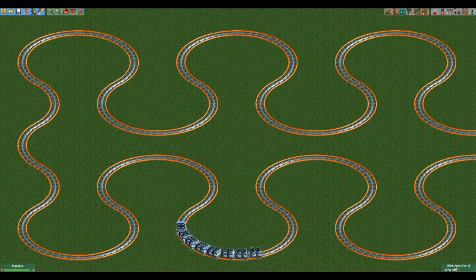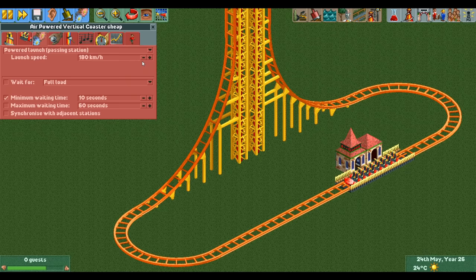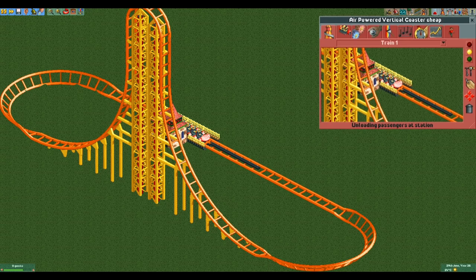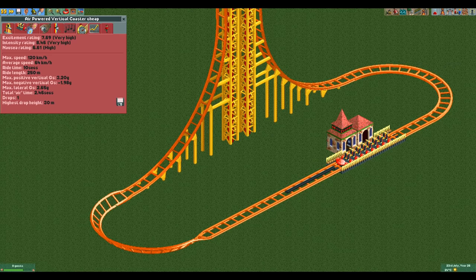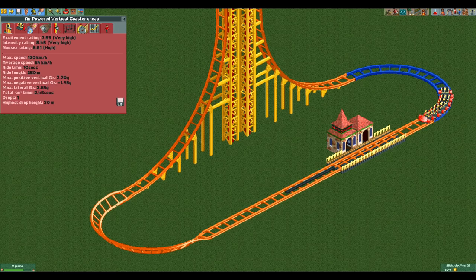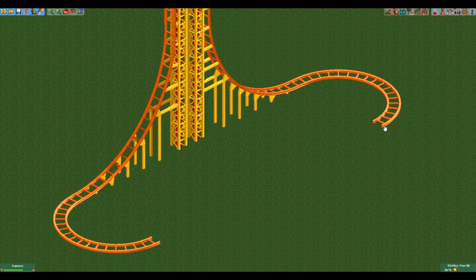The maximum speed you can take a medium turn at without getting excessive lateral G-forces is 100 kilometers per hour. Our goal is to take the turns at less than 100 kilometers per hour while still clearing the hill. The slowest possible launch speed is 107 kilometers per hour, which is already too fast, but we can slow the train down with brakes. To make it over the hill we coincidentally need a speed of about 100 kilometers per hour, while we also cannot go over 100 kilometers per hour or we will get excessive lateral Gs. I figured out the second turn quite quickly as the train has already lost a bit of speed by then, but the first turn gave me a real headache. After adjusting a lot of factors back and forth I finally found a configuration that makes it over the hill without getting excessive lateral Gs.